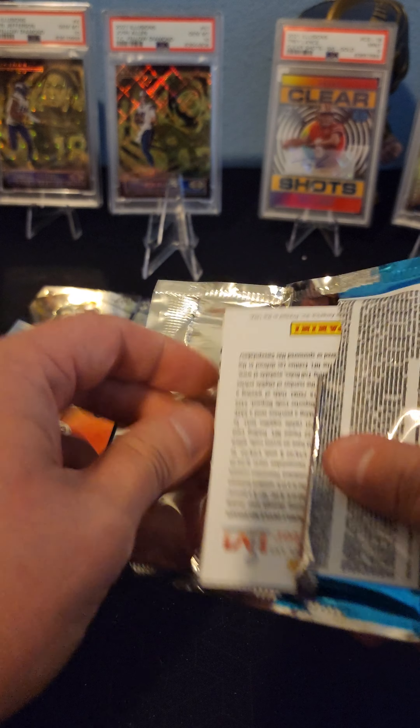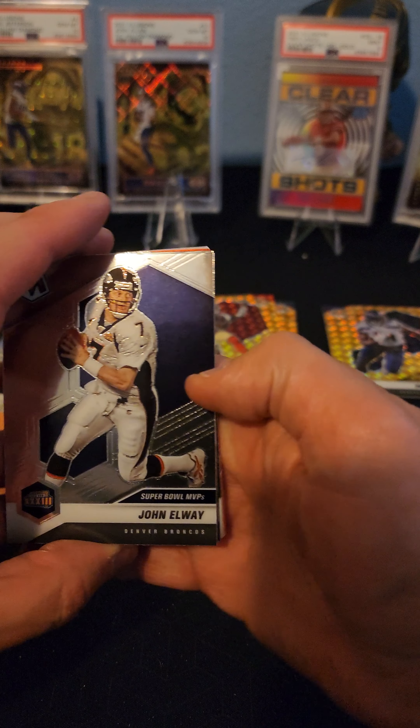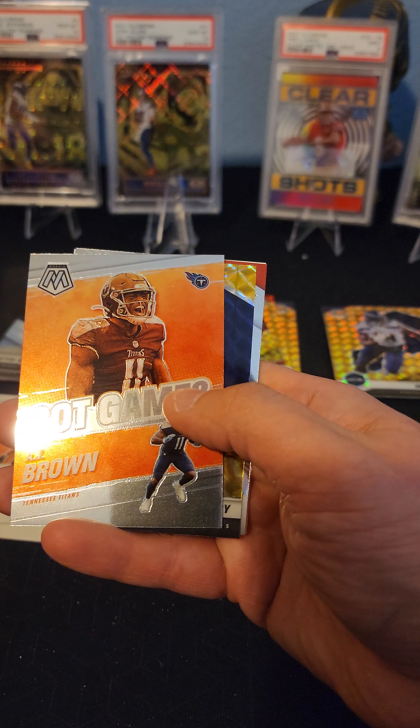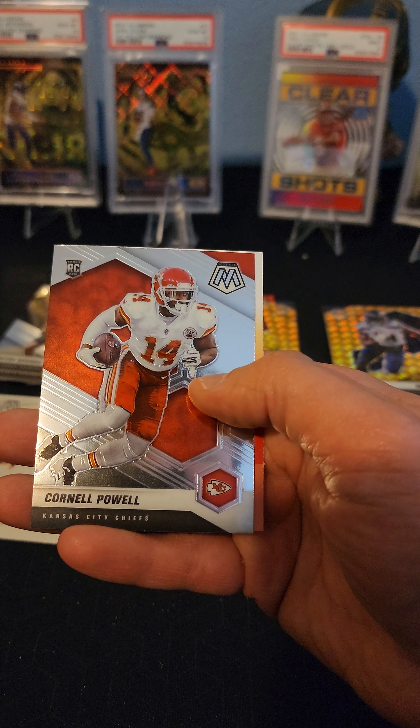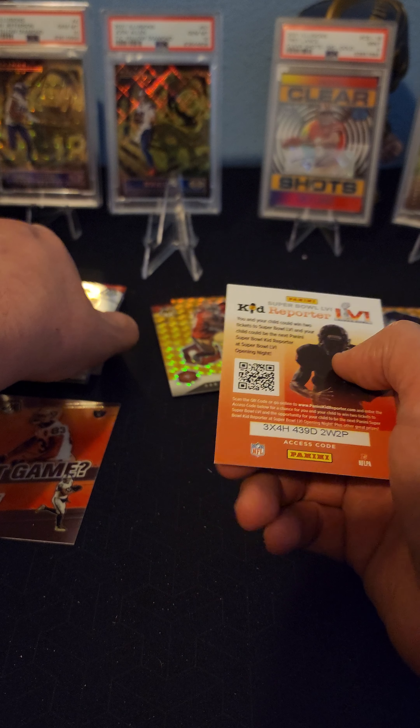Hopefully Trey Sermon works out - we got a nice couple of cards of his. We got a John Elway. We got an AJ Brown Got Game. We got a Derrick Henry parallel. We got a Cornell Powell. Nothing too crazy.